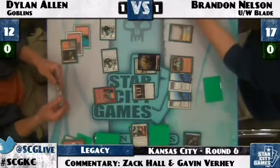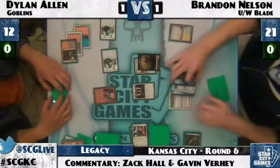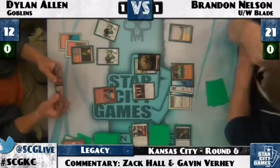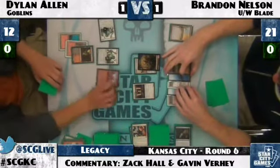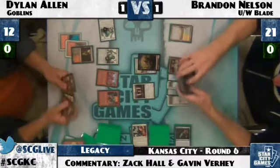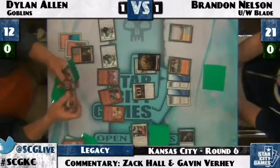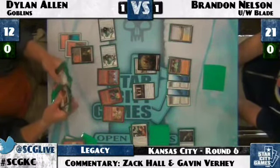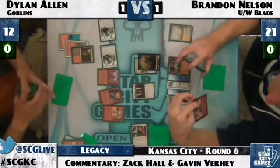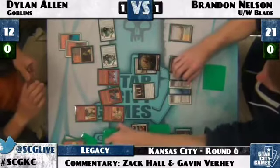Dylan can afford to take two hits from Batterskull but no more. Any Vendilion Clique can pick up Batterskull and be a seven-power creature. Brandon taps four and plays Jace the Mind Sculptor. He draws a Path to Exile off Jace — Path plus Snapcaster Mage will clear the way quickly. Dylan has Mog War Marshal but is running out of time. Brandon could clear the board of three creatures with Jace minus-one, plus Path, plus Snapcaster. There's Goblin Ringleader from Aether Vial finding only Matron — Dylan's Ringleaders haven't been very kind to him.